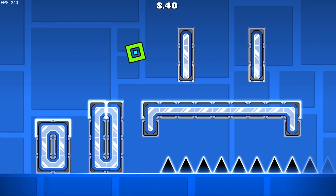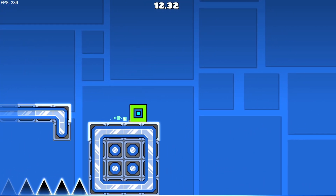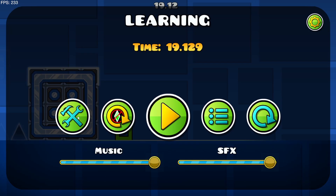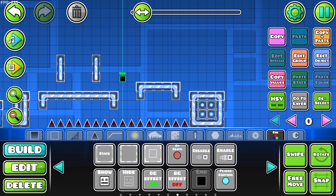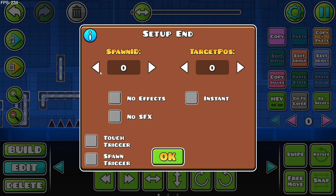Well, in this video I'm going to show you how you can end platforming mode, or really any level, in any place you want. It's a fun little trigger called the end trigger. This thing right here — that little block — you can place it pretty much anywhere, and you can even set it to a spawn ID or target position ID, or make it instant or not.